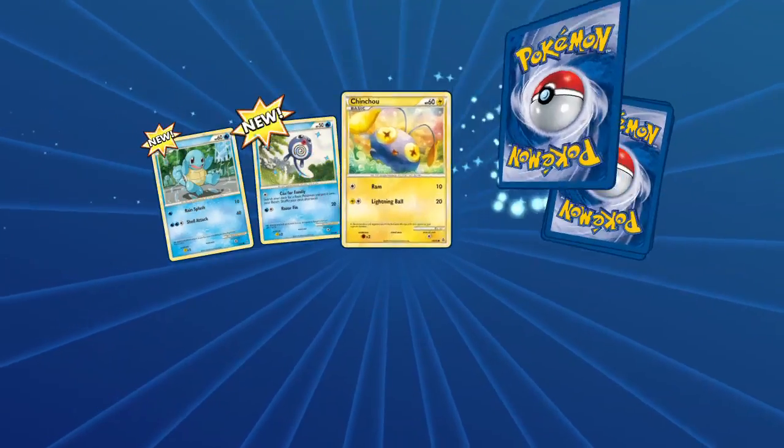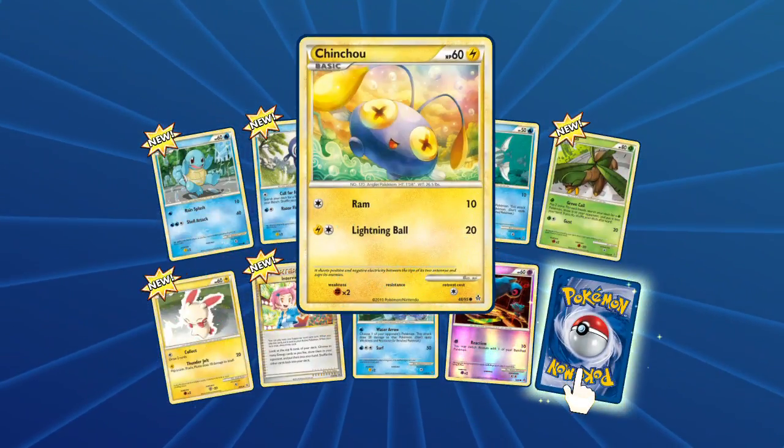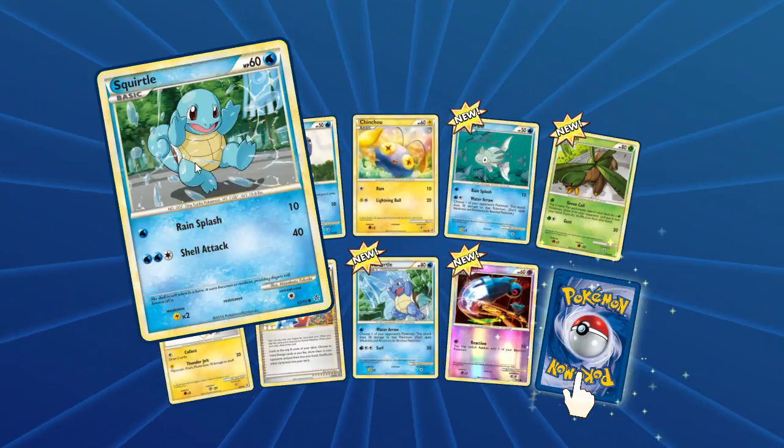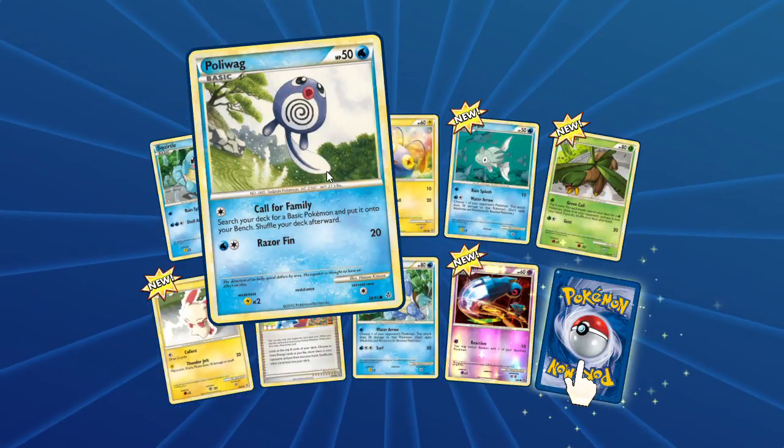There are a lot of new cards. Portal Poliwag — we've got to check out. That's a sweet portal. Poliwag calls with family.